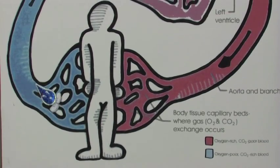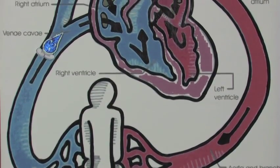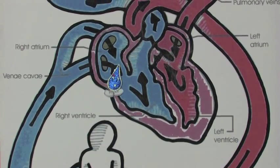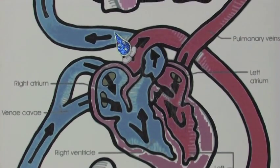We'll travel together to a larger vein, to inferior vena cava, now that's our main vein. Into the right atrium we all will spill, then pass the tricuspid to the right ventricle.